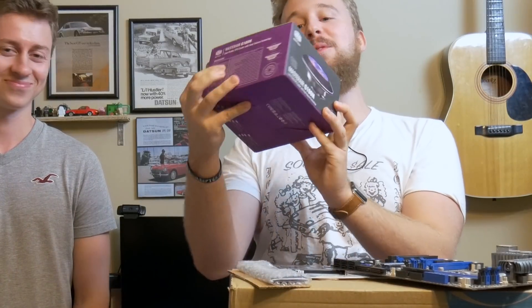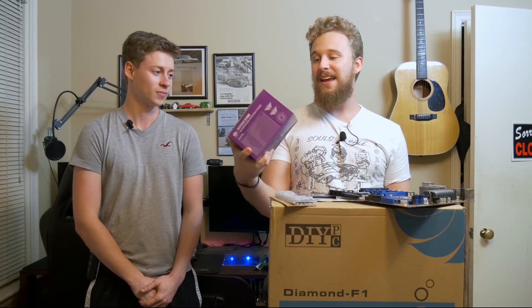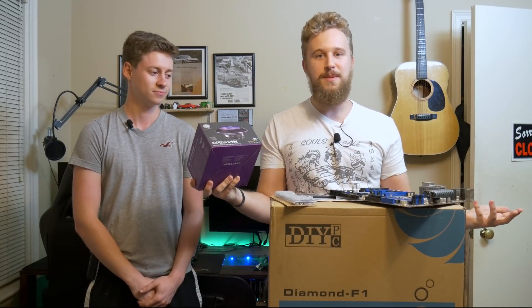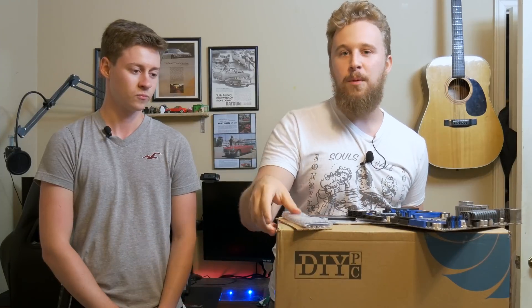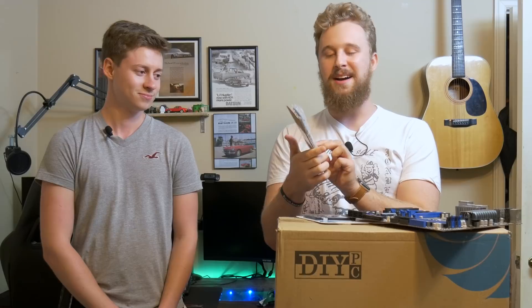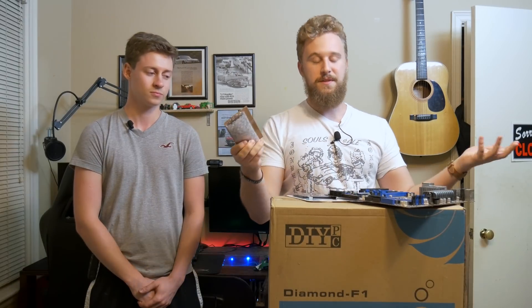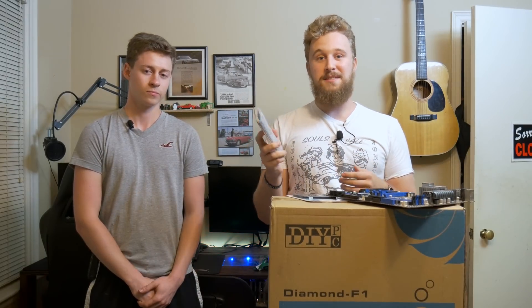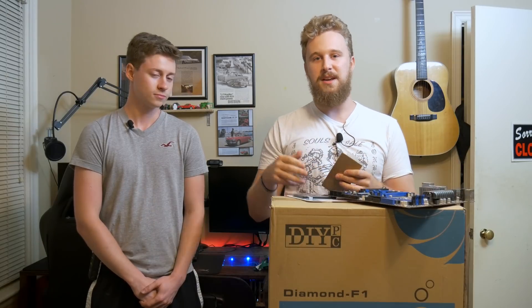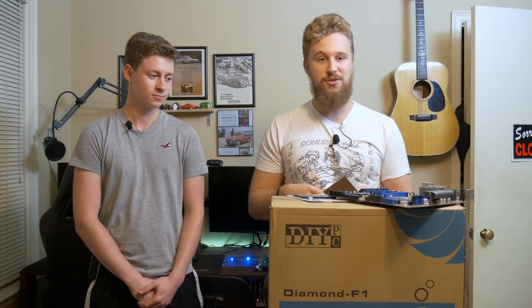To cool the CPU we have the Master Air G100M from Cooler Master. It does support the 775 socket and will have a UFO RGB effect to it, because you know we love RGB for our builds. For RAM we actually got a really good deal on eBay — this is 8 gigabytes of memory for $32. It is DDR3 because that's what this motherboard requires, but DDR3 memory is actually relatively cheap and it makes these used builds a much better value for money compared to DDR4, which is upwards of $90 per 8 gigabytes right now.